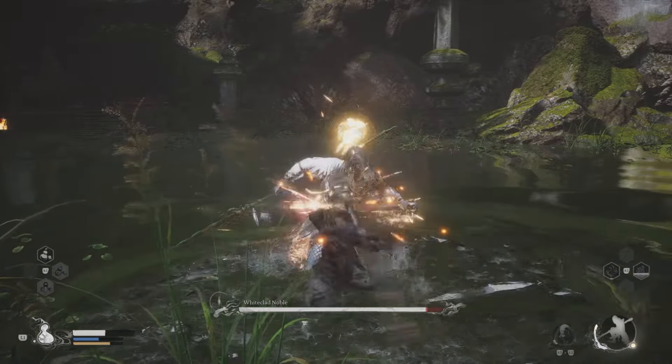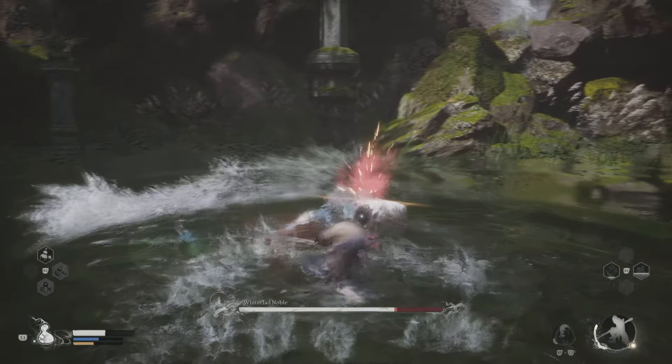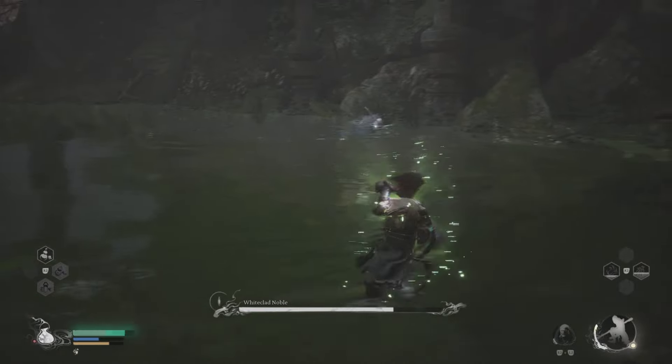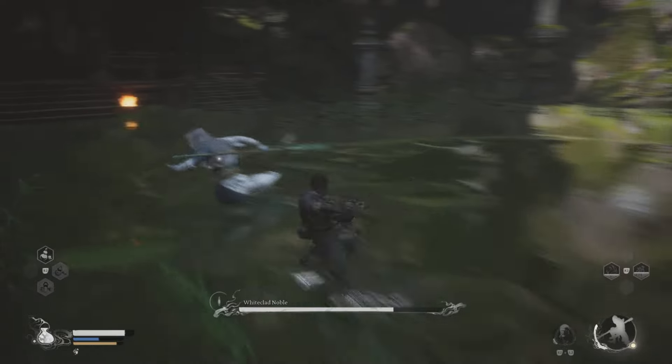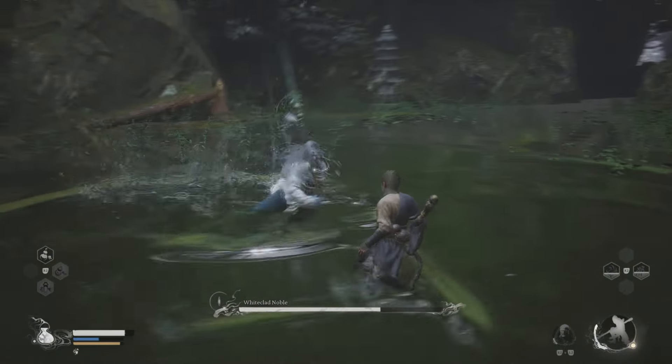I'm mainly just using light attacks and some abilities - I'll show you at the end of the clip. Again, he does have some long lunges forward towards you from a distance, so get ready to dodge at the last moment. That way you won't get hit; dodge too early and he's going to get you.